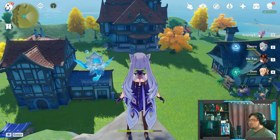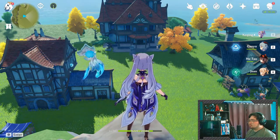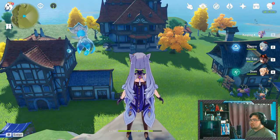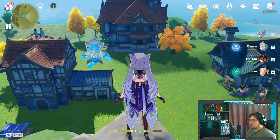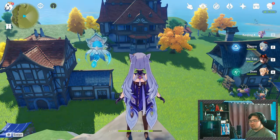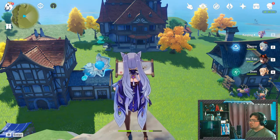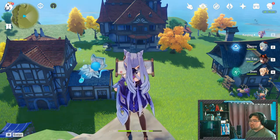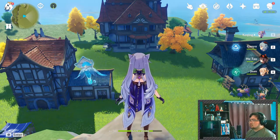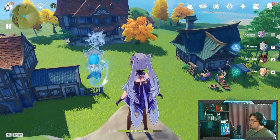My initial idea was to create a little town. But I thought to myself, Edge, you always do this whenever you play games that have base building elements to it — why don't we do something different? So I thought, why don't we make a larger estate? Kind of what you see in the anime Danmachi, where the larger familias have giant estates. That's kind of what I'm going for moving forward. So a lot of these extra buildings are just remnants of what I was initially planning, but they will eventually disappear.